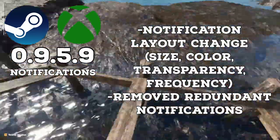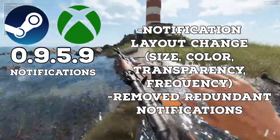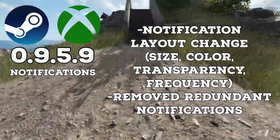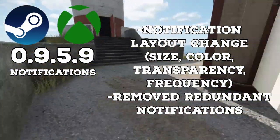This update also brought the notification layout change that was talked about in the previous dev blogs, as they have tweaked the pop-up notification layout with its size, color, transparency, and frequency all getting changes to make it less intrusive. They also removed some of the more redundant task notifications. All in all, task notifications should not really be breaking immersion as much as they were before.